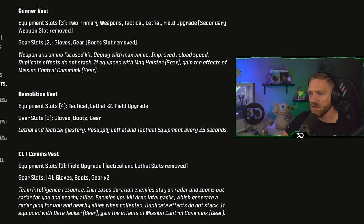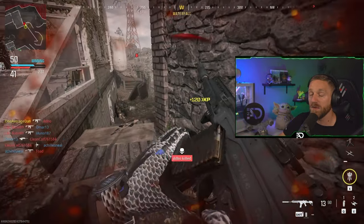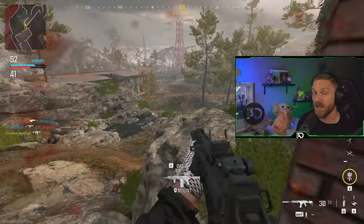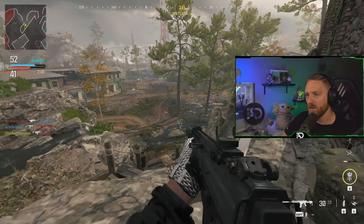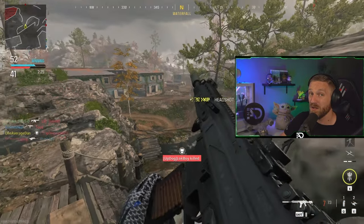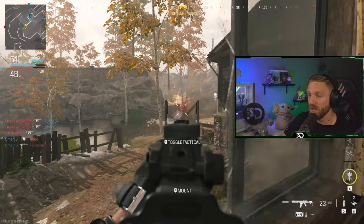The demolition vest is all about lethal and tactical mastery — it resupplies your lethal and tactical equipment every 25 seconds. You still get a tactical, but you get two lethals and a field upgrade, and you can still use gloves, boots, and gear. This is a pretty balanced vest. The main advantage is resupply, which is very effective if you manage to stay alive for longer periods. If you die instantly, resupply won't help. But having two lethals is great, especially with the new breacher drones — if you have two of them getting resupplied, that could be a winner.